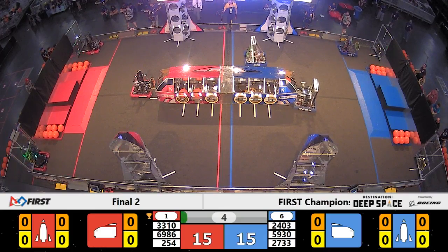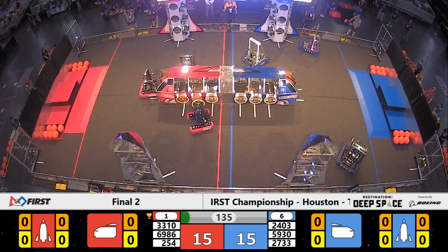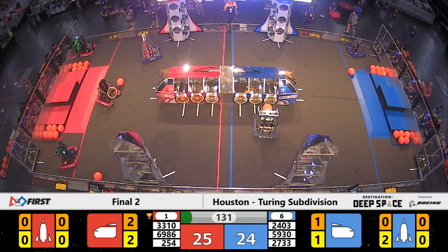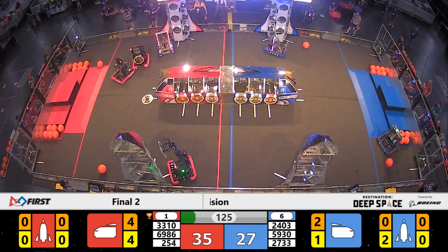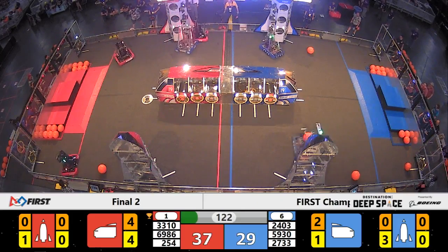254 and 33-10 get two hatch panels on the side, and as the sandstorm clears, get two more. On defense, the Lunar Kitties are already putting pressure and locking down the Red Alliance rocket. Red Alliance with an early lead, 35-29.